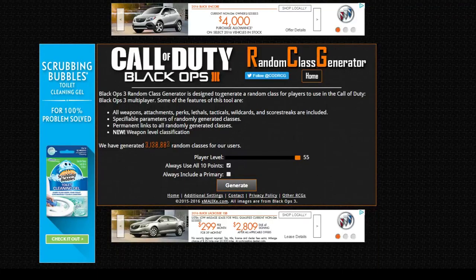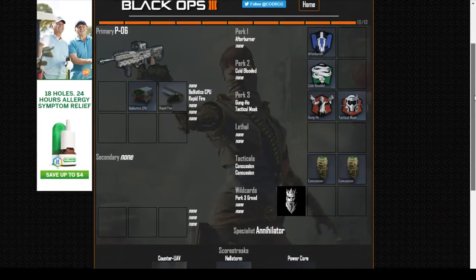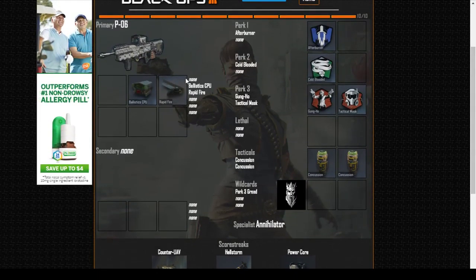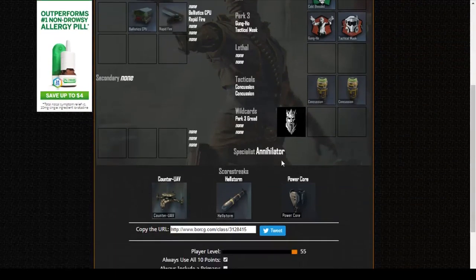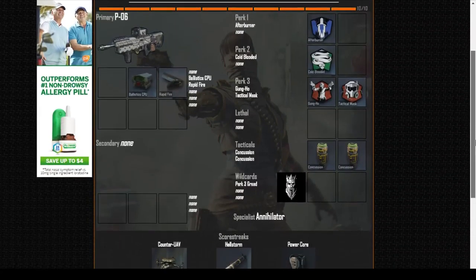Alright so RCG challenge Black Ops 3, there's a lot of classes being generated — 055, use all of them. Alright, generate. Oh boy, we're using the P06 guys, it's not going to be fun. Using the P06 with Ballistic CPU and Rapid Fire. Afterburner, Cold-Blooded, Gung-Ho, Tactical Mask, two tacticals, two concussions. We got Perk 3 Greed, Annihilator, Counter-UAV, Hellstorm, and Power Core.